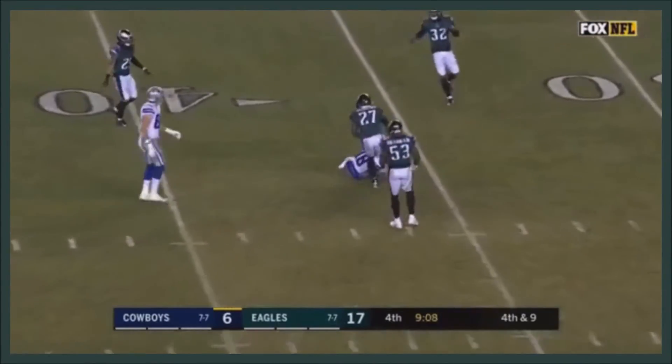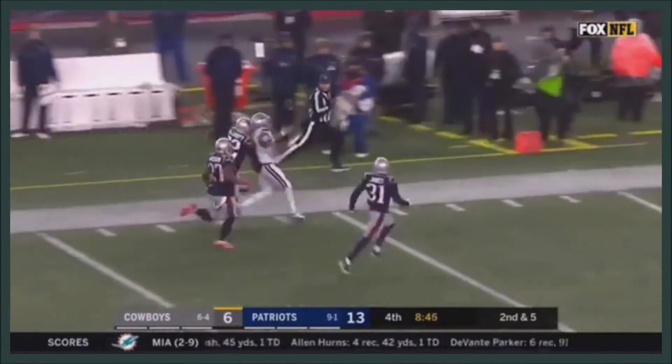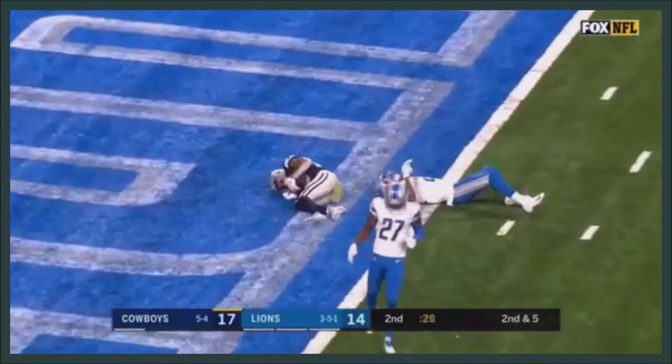The pass is caught — Prescott throws, caught by Cobb. Randall Cobb has it knocked out. Prescott standing and fires, and caught for the touchdown.